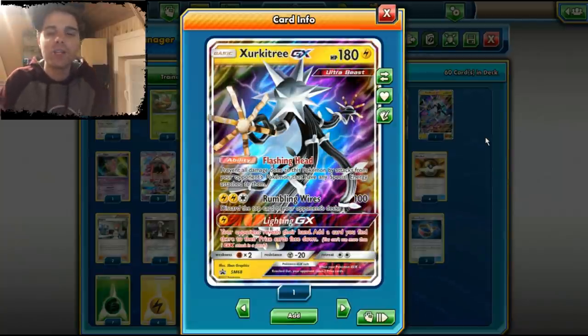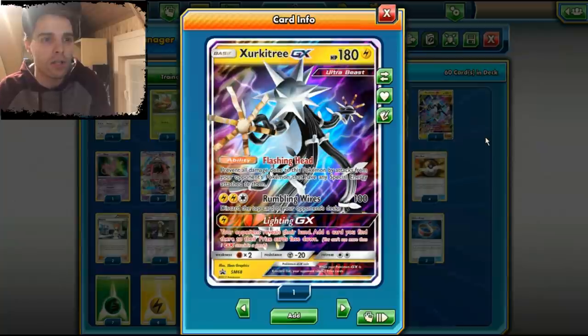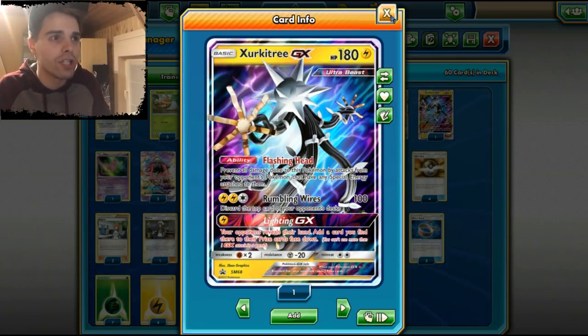It also has Lightning GX. We can look at the opponent's hand, put one card we find there into the opponent's prize cards, and this is really crucial in the early game. So that's what we're gonna test here today — Zeraora GX.